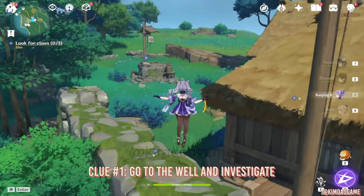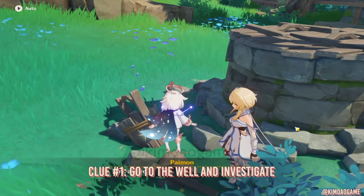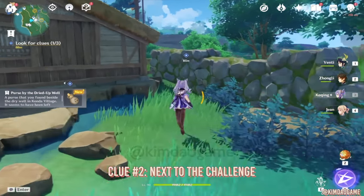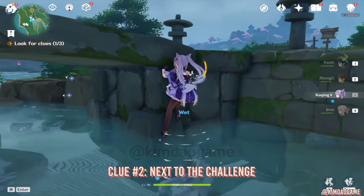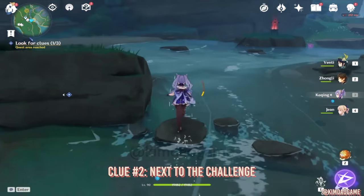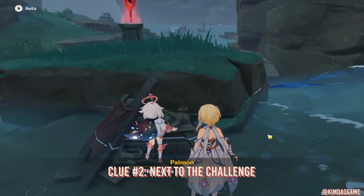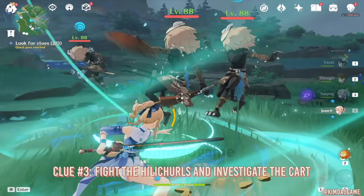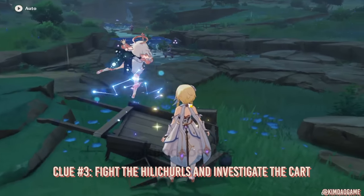Now we have to find clues in the village. First, I'm going to go to this well — we're going to investigate and we will find a coin pouch. Then continuing on, we are going to find the other clues. You can just look at your map; they're all marked out for you, it's pretty easy to find. The next one is actually right next to the time trial — see the sparkly thing? Just investigate that. Then go to the last clue. You'll see a bunch of Hilichurls around, just kill them all. And then go to the cart and investigate — you'll get your last clue.